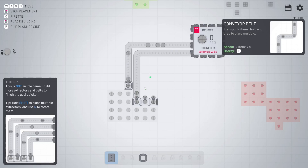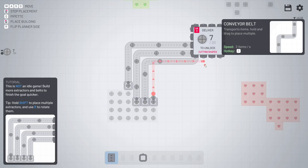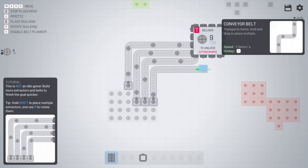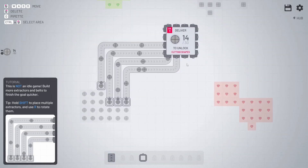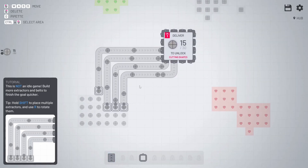Basically the way it works is you just build these little conveyor belts. What I really like about this game is there's no money system. Well, there is a money system for blueprinting, but instead, you just have to find the most efficient ways to do things. I really enjoy it.